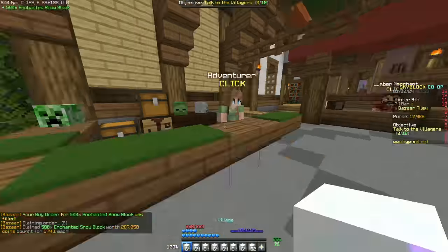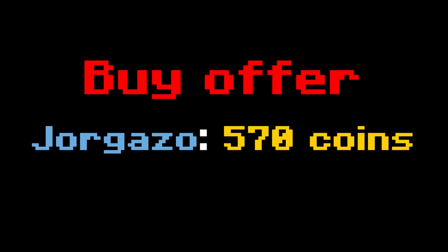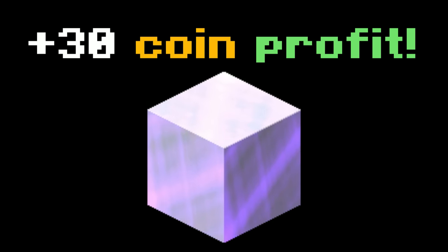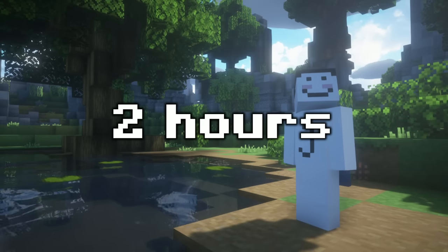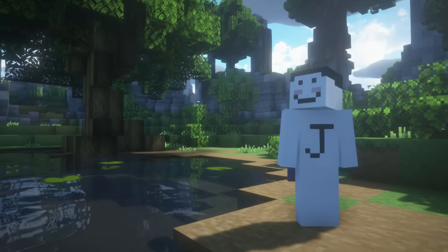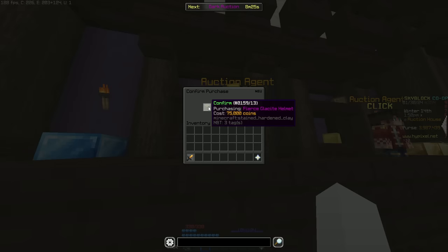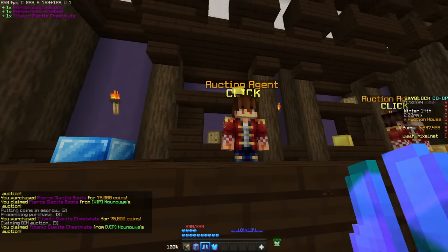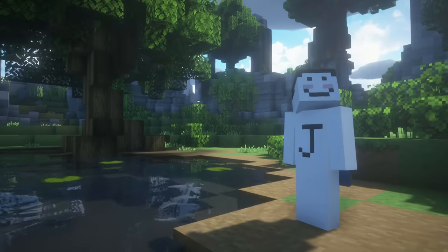We then moved on to selling enchanted snow blocks from the Bazaar to the NPC. This is done by setting a buy offer for around 570 coins and selling the block to the Bazaar for a cool 30 coin profit per block. I did this method until I had around 4 million coins, which took me around 2 hours. With these 4 million coins, I was able to purchase a God Potion, a full set of Glaciate Armor, an Aspect of the End, and an Enderman pad. With this newly acquired armor set, I decided to do some Endernode mining.